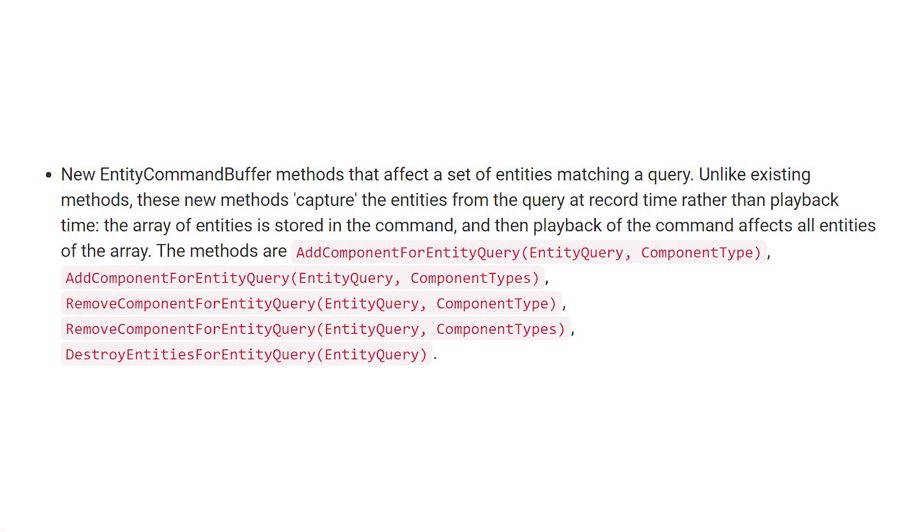For things that were added, they added some new entity command buffer methods that will affect a set of entities in a query. We can do some adding and removing of components as well as destroying entities using these methods. The difference here is that the entities are basically captured during record time rather than playback time. So if you think there might be some difference between your entities when recording them in your command buffer versus playing them back, you might want to use one method or the other, since there are existing methods that capture those entities at playback time.